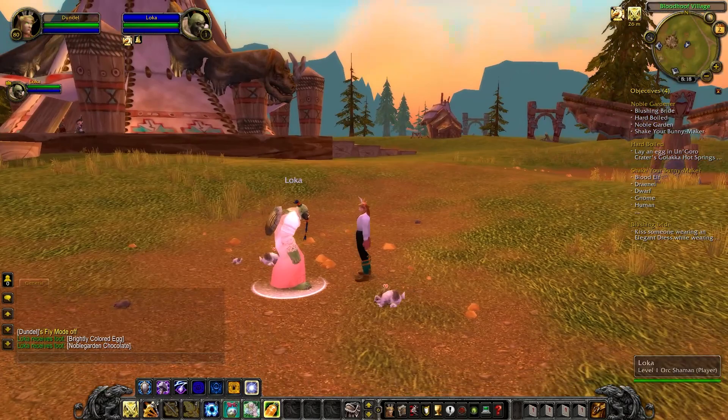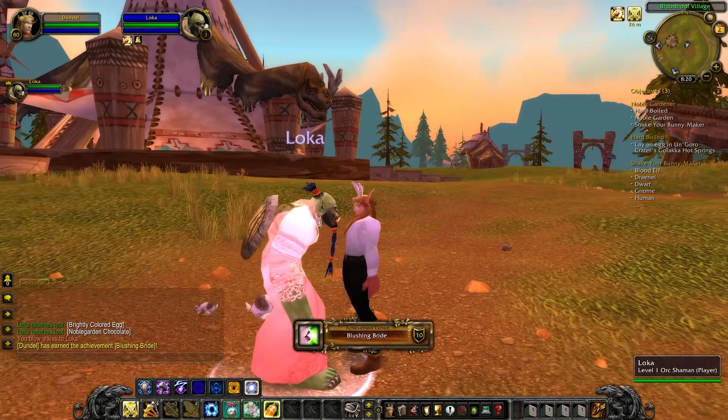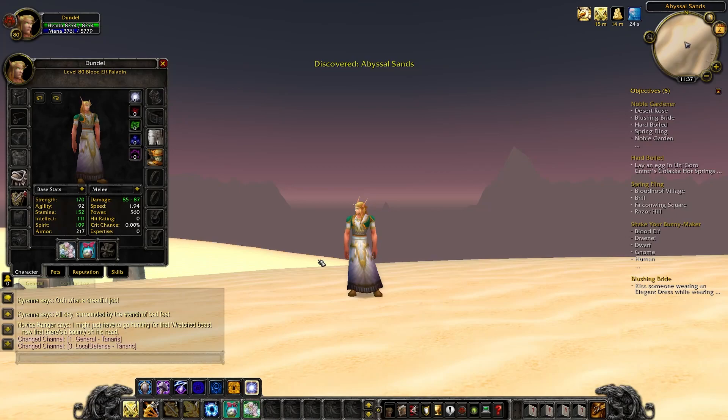While you're in a major city, might as well work on the next achievement called Blushing Bride. While wearing a White Tuxedo Shirt and Black Tuxedo Pants, kiss someone wearing an elegant dress. It'll be easy to spot someone with a dress — it's a vibrant pink and doesn't matter if they are male or female as long as they're wearing that dress. The dress also drops from eggs or can be purchased, but you don't need to wear it yourself for the achievement.